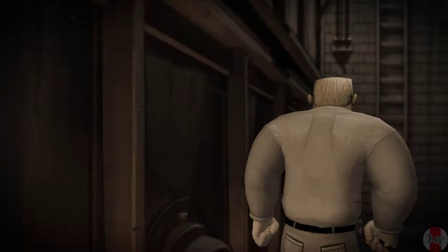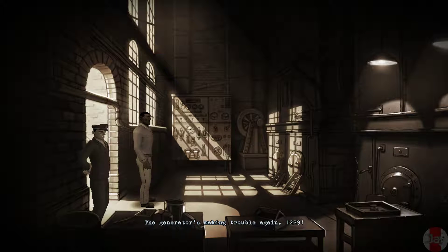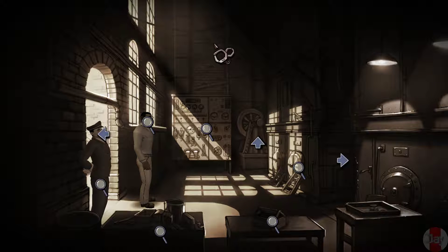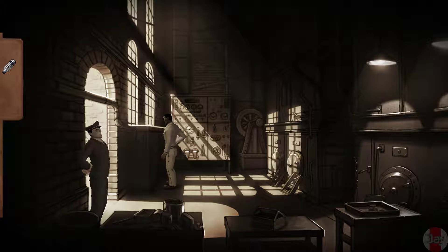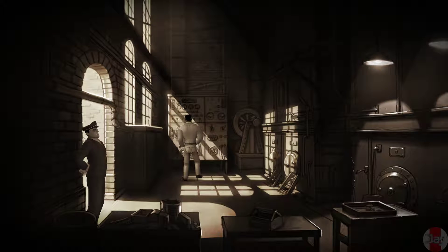What the heck is wrong with that guy? The generator is making trouble again. One two two nine — if you don't want to stare at the walls of your cell again, get it fixed. Okay, what do we do? We have a bulb, a control panel. Let's look at the control panel — the generator isn't starting. I bet it's a problem with this panel.